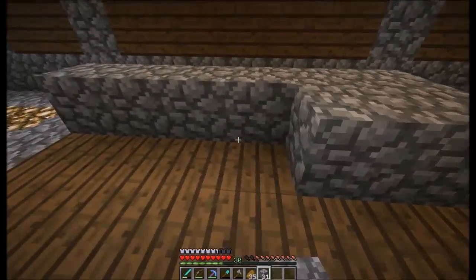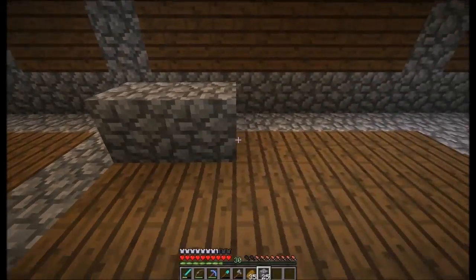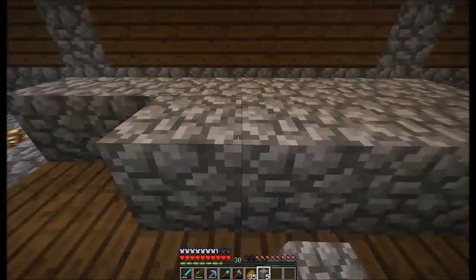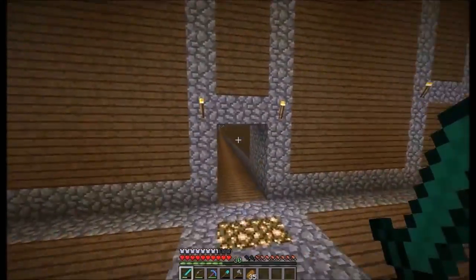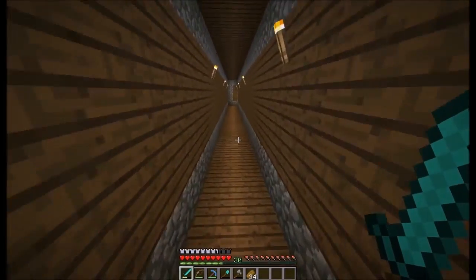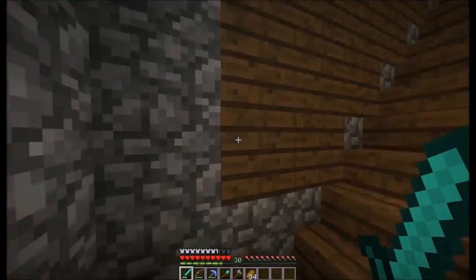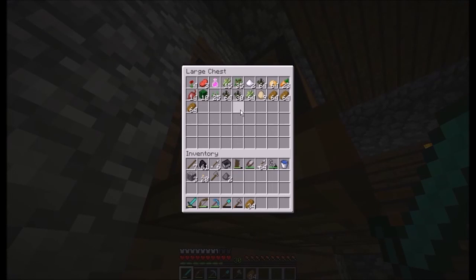Let's add in some tables and put some cake on them. We'll do it over here so everything's even — one food table here and one over here. Let's make some cakes. We'll need eight cakes — two for each table — so we'll need more buckets. We should be able to get some wheat pretty easily, and we have eggs. We just need sugar: sixteen sugar, no problem.